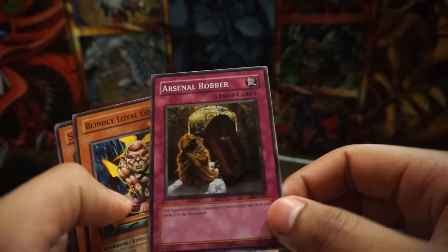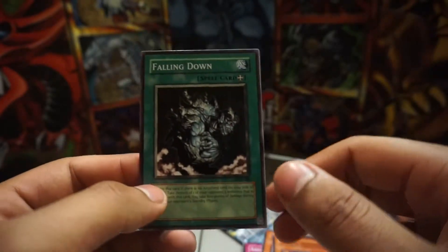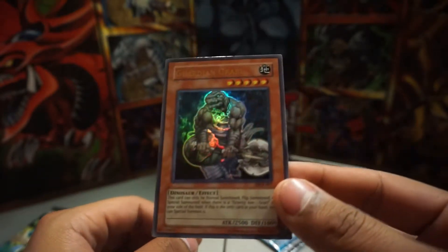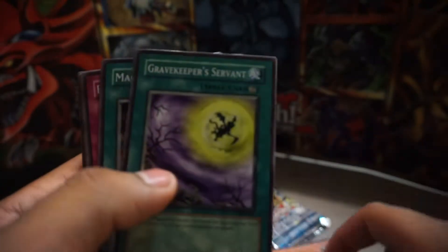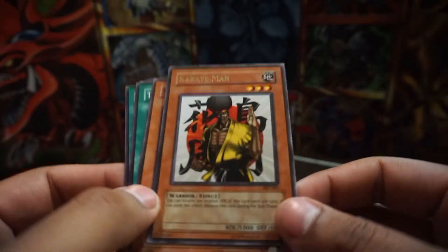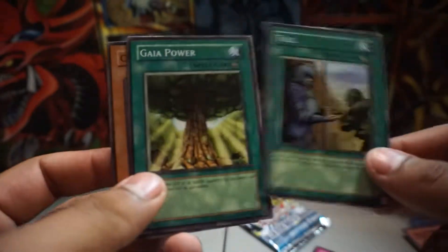Guardian Trice. Arsenal Robber. Blindly Loyal Goblin. Suzuki Samurai number two. Falling Down. We got a shiny card, so I'm happy. Looks like he just kicked his foot or something and now he's grabbing it because it hurt. Kato Dama. Grave Keeper's Servant — Grave Keepers are cool. Magical Labyrinth. Fairy's Hand Mirror. Who is this, freaking Bruce Leroy? Karate Man — I like him. Spear Cretan. Toll. Gaia Power. And Ceremonial Bell, for all of you people who are dying.